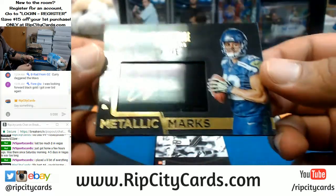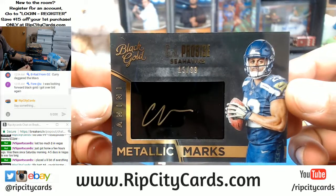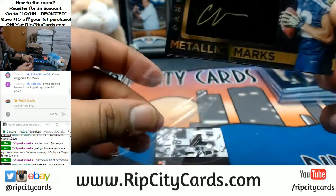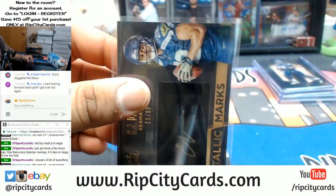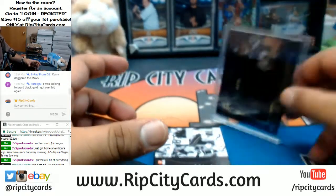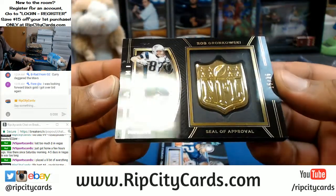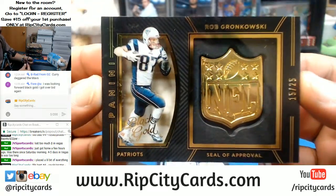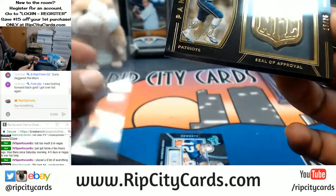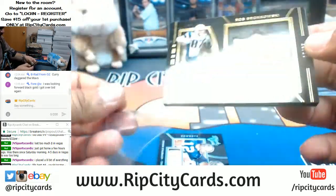For the Seahawks we have CJ Procise with the metallic mark gold ink auto numbered to 99 — super sweet. And wow, a gold NFL Shield numbered to 25 for the Patriots — Rob Gronkowski. Disgusting, jeez man, that is sick.